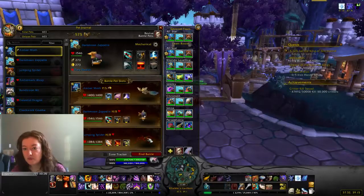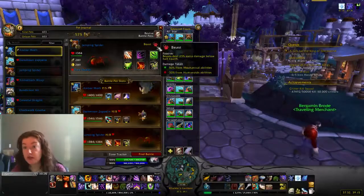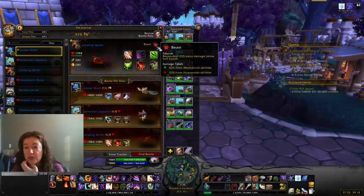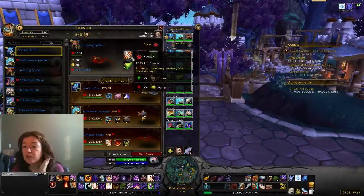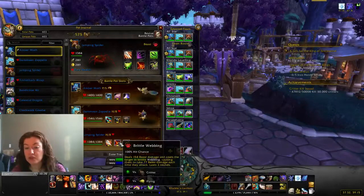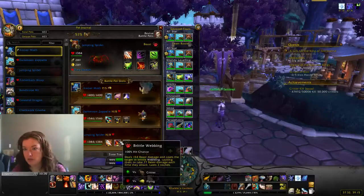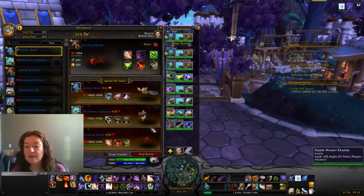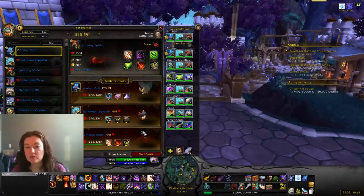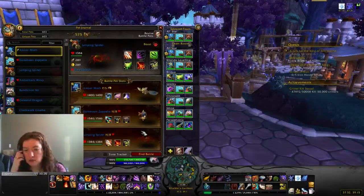I picked a beast because you do end up fighting a lot of critters. You don't fight a lot of mechanicals, so you don't have to worry about taking extra damage, and beasts do extra damage against critters, which is super helpful. If you're fighting a tamer it's also very helpful — especially if you pick a spider, they usually have some type of webbing which prevents the enemy from leaving or swapping out. This is my ideal dream team for doing your first group. As I leveled, I realized this is a really powerful team for helping pets level up.